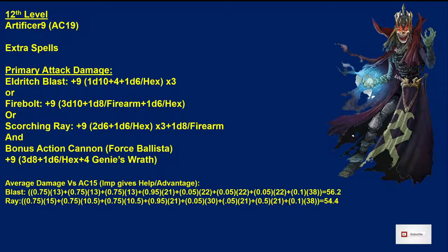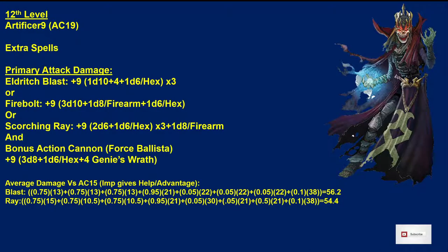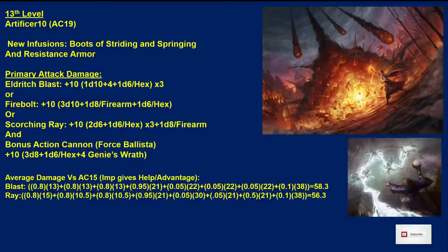At 13th level, Artificer 10, we get some new infusions — we can now infuse four things, so we could put Boots of Striding and Springing on for more movement or Resistance Armor. Our Proficiency Bonus goes up, so now we've got a +10 to hit with everything. Our damage goes from 56.2 to 58.3 for Eldritch Blast plus the Cannon, and from 54.4 to 56.3 for Scorching Ray. Remember, you can cast Scorching Ray with higher-level slots — that adds an extra ray and may influence your decision on what to do.